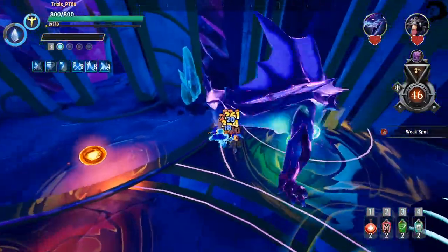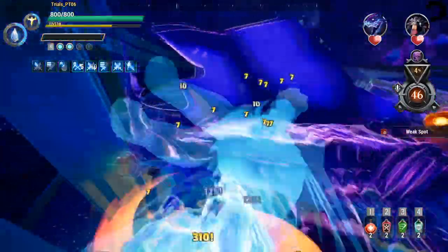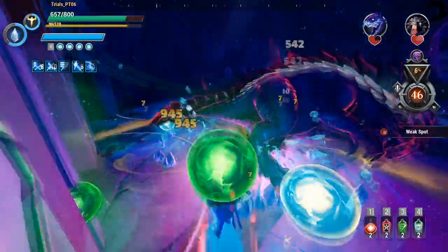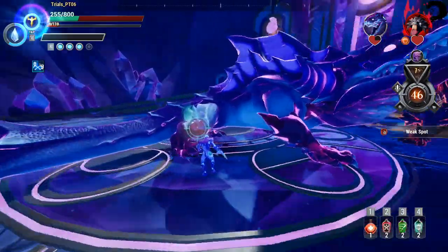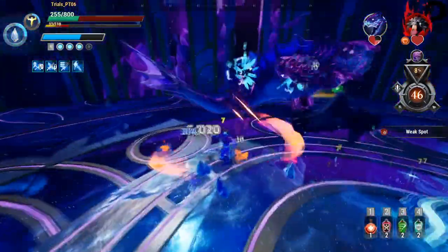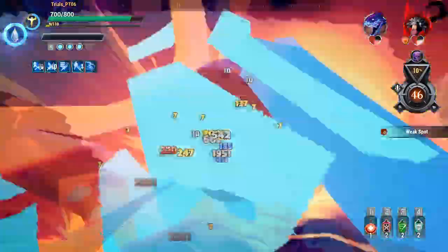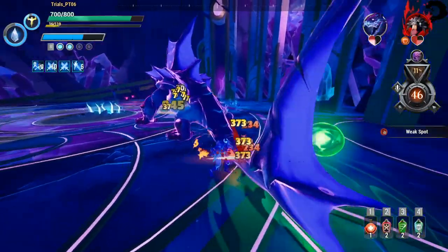There's the new Gnasher boop animation — he kind of flops to the side now. Nezaga and Gnasher have pretty much the same boop animations now. He shoots Umbral Orbs instead of an Electric Beam. You really want to stay out of the way of that Umbral Cannon.